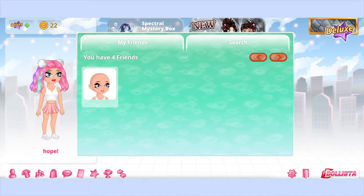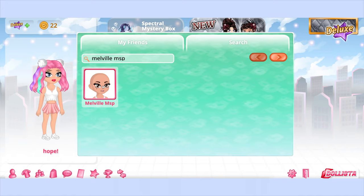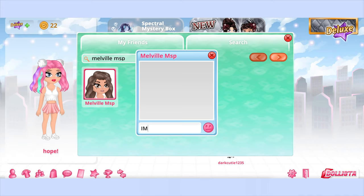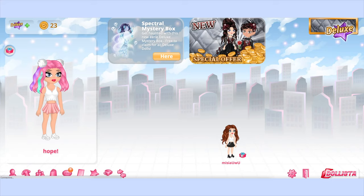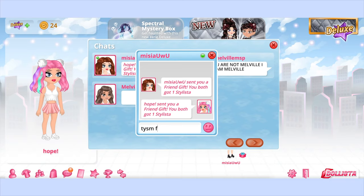I'm actually gonna click on this friend thingy because I need to make more friends and I also want to search for the people pretending to be me. Let's look up 'MelvilleMSP' and see who is trying to be me on here. Wait — the way we almost picked up the same outfit! I'm trying to make fun of her but we're literally almost twinning. I'm gonna message them 'imposter' — oh no, it sent three times. Now it's opening emojis, I'm gonna send them a sad face. Oh, there's a girl called Misia UwU — did she send me a gift? Yeah, it says they sent me a gift. I'll message them back 'thank you so much for the gift!' Is the friend gift like the Dollista equivalent of an autograph?